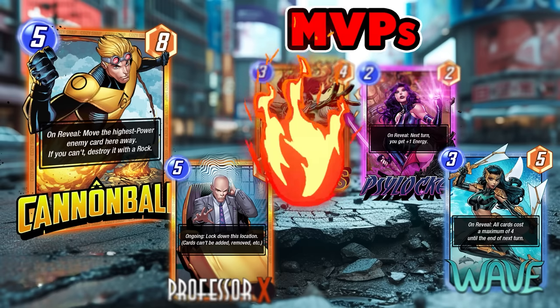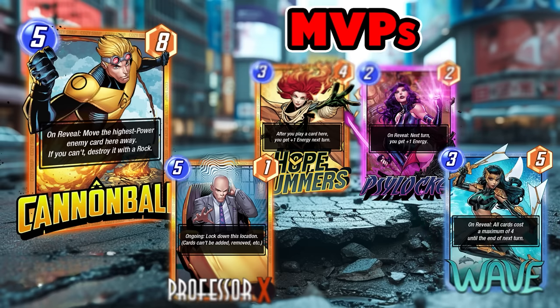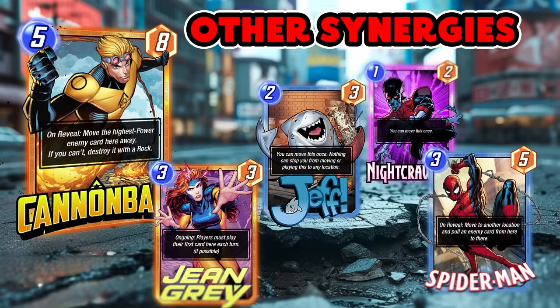Hope Summers, Psylocke, Pixie, or even Wave can cheat Cannonball out without spending the full five energy cost. I like Hope Summers a lot here. Those cards work to cheapen the energy assignment. Looking at other synergies, Jean Grey is a lot of fun — we've seen movement decks work with Jean Grey before, using things like Jeff, Spider-Man, and Nightcrawler.